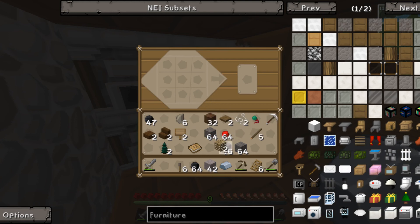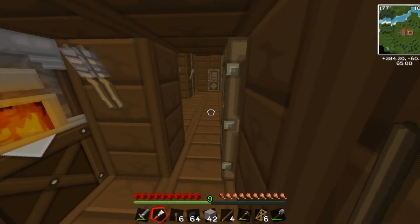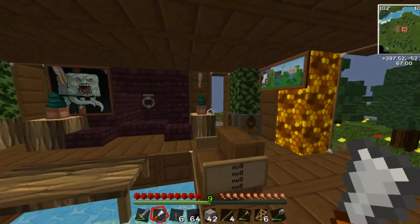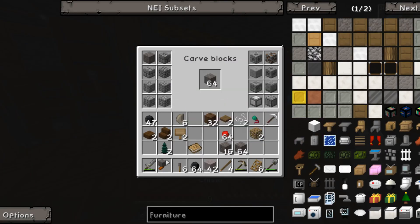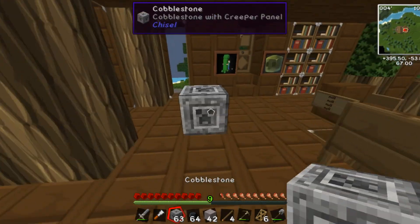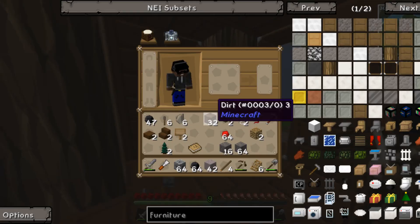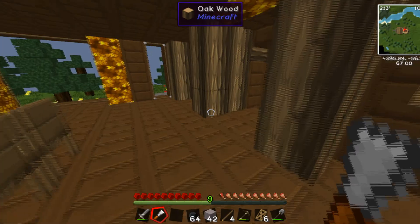Let me show you guys this. Just that — now this. This is the baby I love. This is a Chisel mod. Basically you take that, put a block in there, and it gives you all kinds of blocks. You could make stuff like — oh, look at how beautiful that looks. And of course you could always transfer it back to cobblestone, which is amazing.